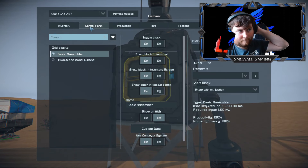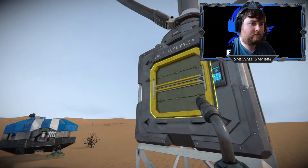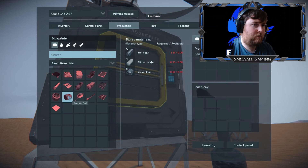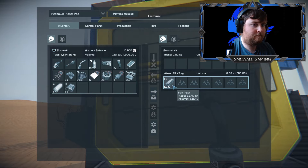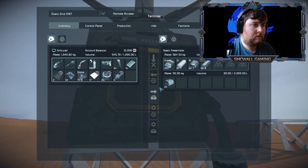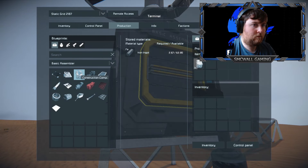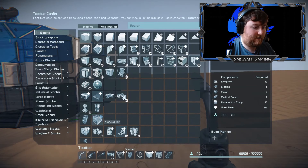How much power is that producing? Current output is one kilowatt and this uses one kilowatt. Basics. So we can make our two batteries in here - let's do that. And we only need two. So let's grab all the resources from this, throw them in here. What's that waiting on? Two construction components. There we go - so now we've built the battery, so we can make an advanced rotor on the side of this.